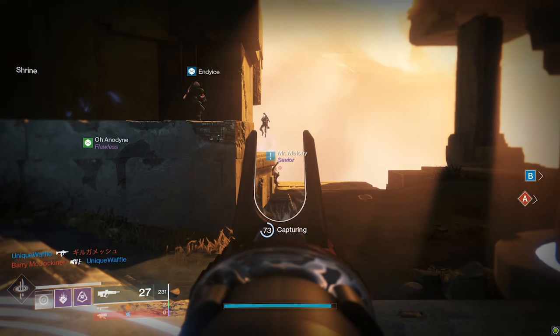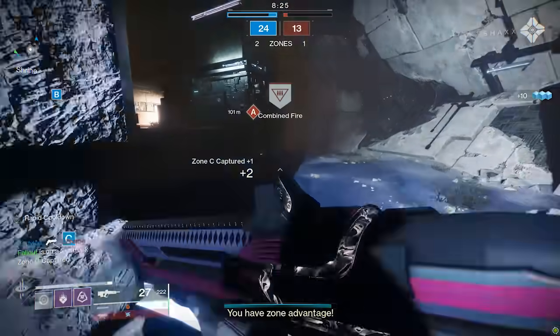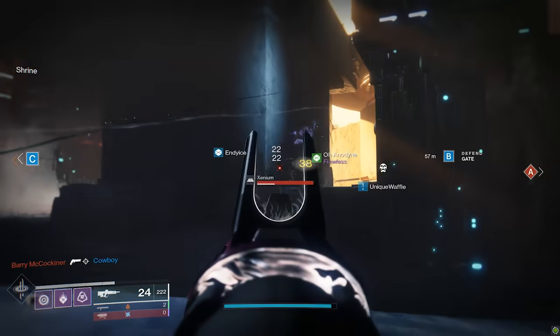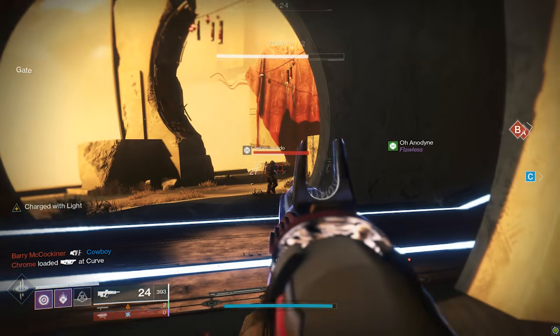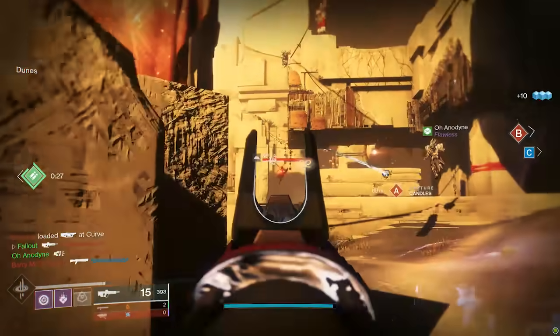For Masterworking, it really comes down to stability or range, whichever you value more. Personally I go stability, but if you feel you've got good control on the gun already, try to get range. I did also want to talk about the curated roll — Zen Moment and Headseeker — which drops directly from the Season Rank reward. Headseeker on this gun actually works well, so well that if you try the default Cold Denial, you may feel this roll is already good enough. I'm going to keep the curated version for sure.